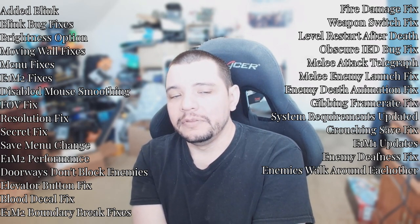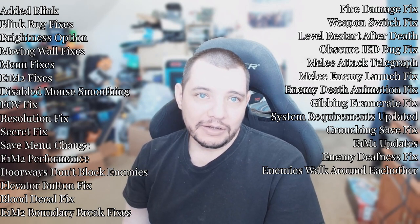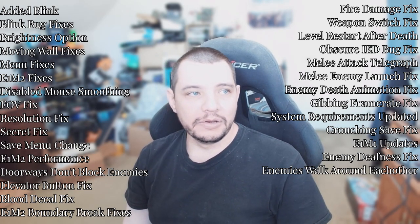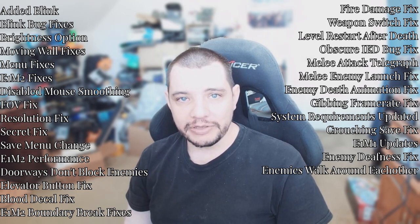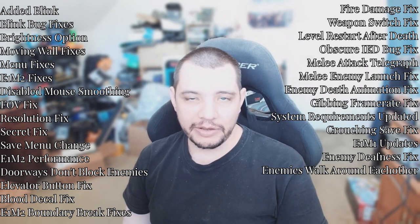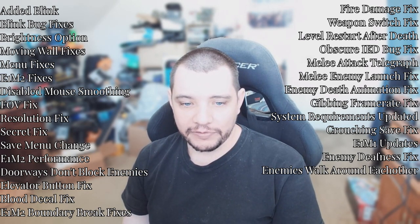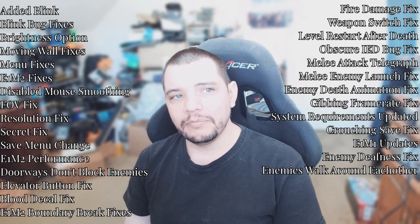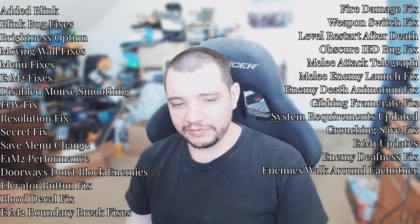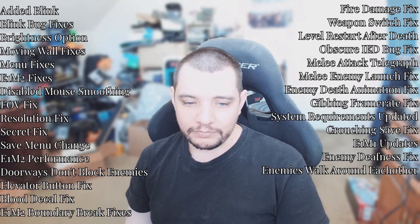Fixed enemies being deaf — the last major issue reported from the test. Enemies are supposed to be able to hear, but they weren't. You could walk up, and if an enemy was facing a wall and you started shooting, the ones who saw you would engage as expected, but everyone else would just stand there staring at a wall until they turned around. The issue was that they were set to detect enemies, but apparently nothing was telling them the player is an enemy. I set them to detect everything, and after that they all work fine.